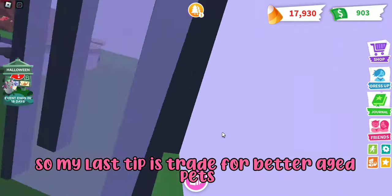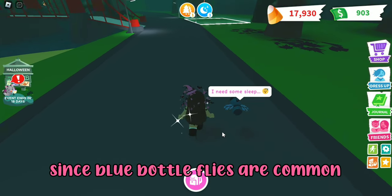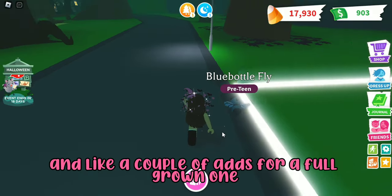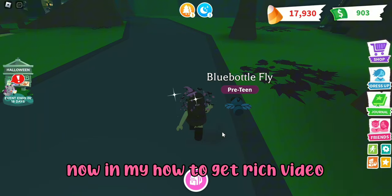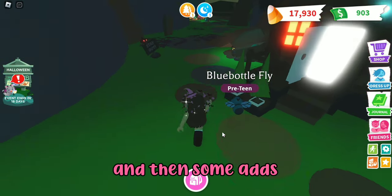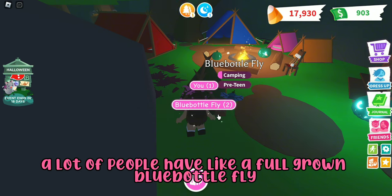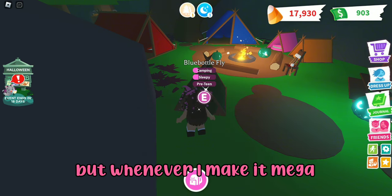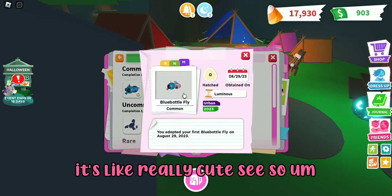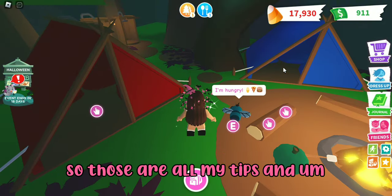My last tip is to trade for better-aged pets. Since blue bottle flies are common, I could trade my pre-teen one plus a couple of adds for a full-grown one. It's also a tip to get rich — you can trade your highly aged pets for that pet plus some adds. A lot of people have full-grown common pets, and when you're making neons it's really helpful to trade up in age.